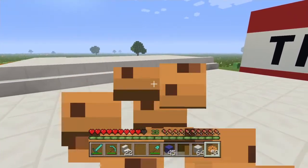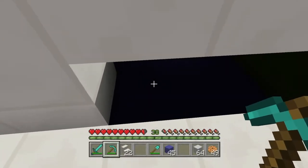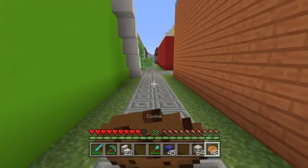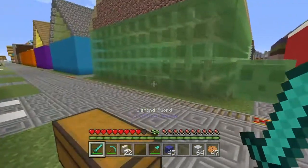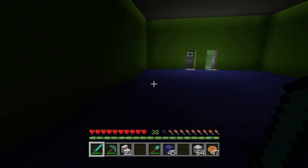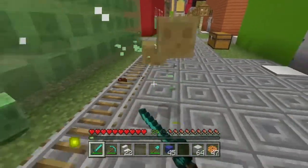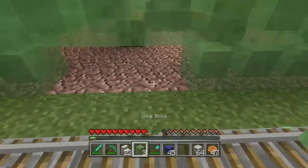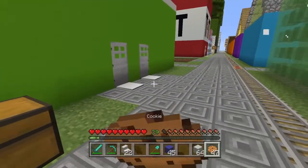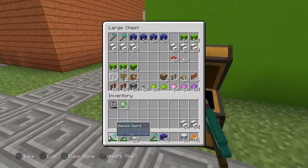That looks pretty good — let's eat a little. We need to fill this part in, and on the inside there might be some blocks we can use. Running through the dark — there's a mob, not happy right now. I gotta fight these guys. It looks like we don't have any more. That looks pretty cool — we're going to add some windows in.